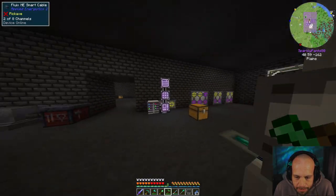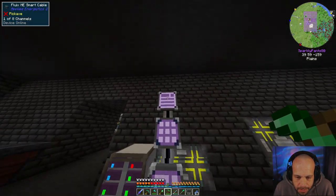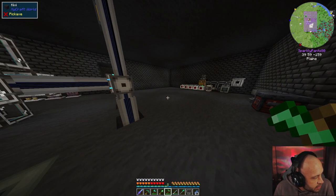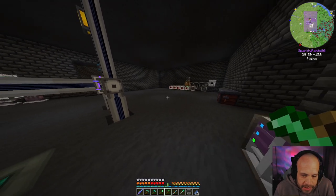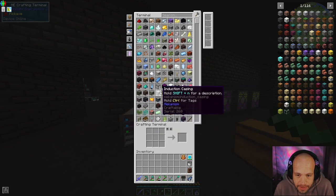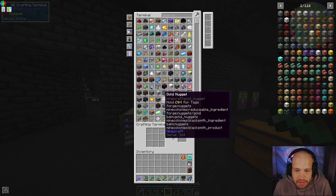Today's episode is going to be crafting the stuff I want for my turbine. We're not going quite max size but we are going to go max height, and hopefully this turbine will be enough for our needs for the foreseeable future until we get to fusion power, and then everything just gets ridiculous from there.